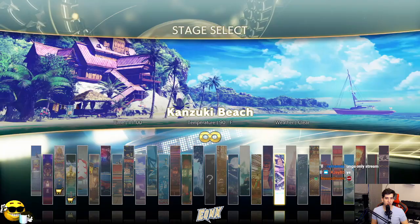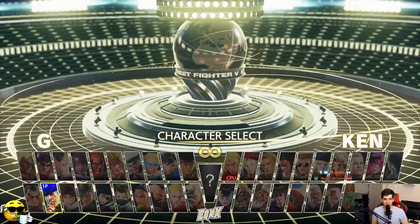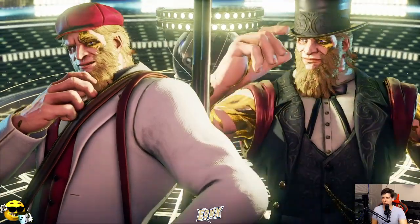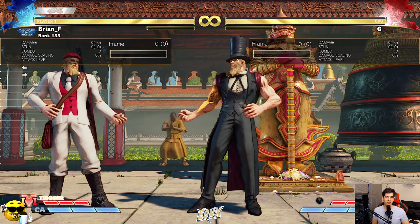Do you guys want to learn something about G? I think a lot of people don't really understand how the fuzzy works with G, and I think it's one of the coolest parts of this character. It's also why G fights G so well — definitely a 6-4 in G's favor. So I'll teach you guys a little bit about the fuzzy.